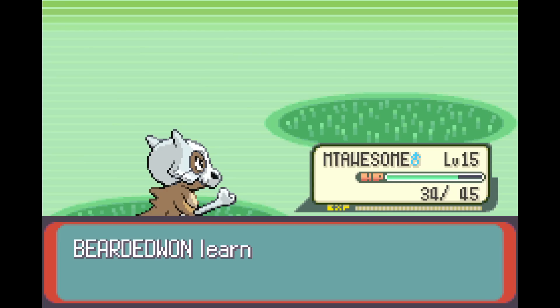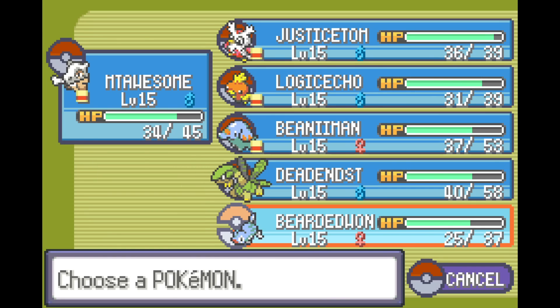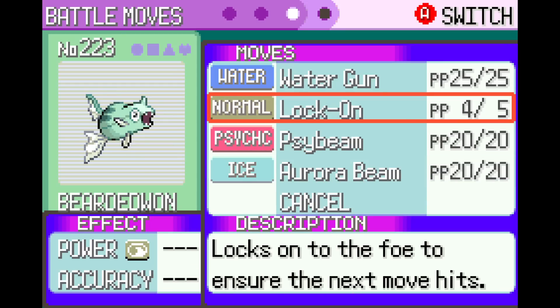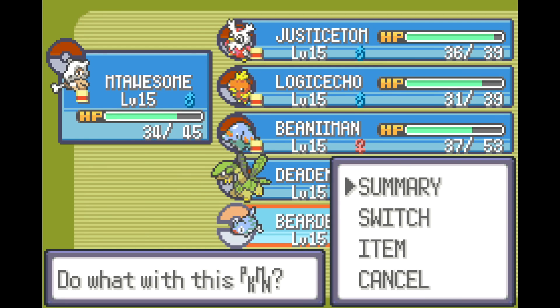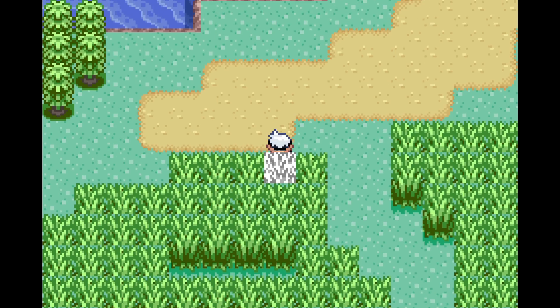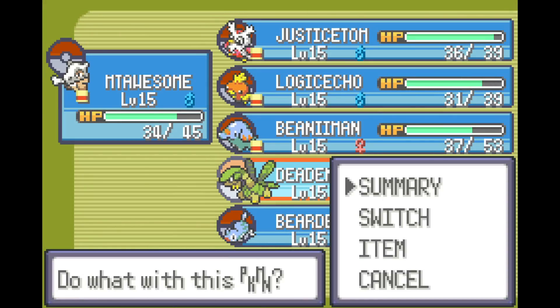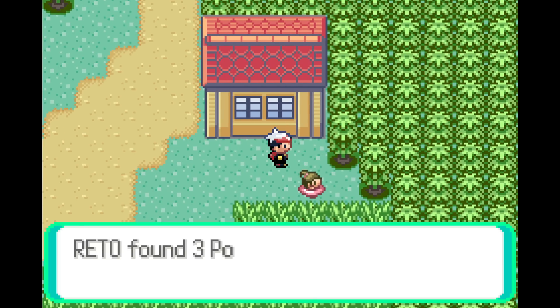It seems like this element — Bearded Wonder learns Psybeam! Okay, now that's actually pretty fun. Aurora Beam?! Remorade — Psybeam and Aurora Beam? So you now know a special Water, Psychic, and Ice type attack. What the hell? I mean, thank you. Three Potions — now that's exciting.